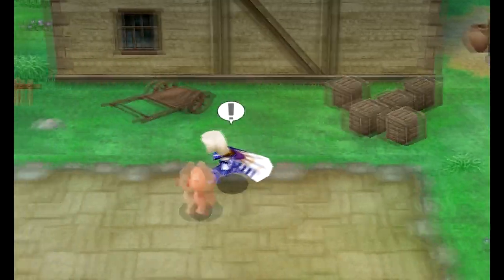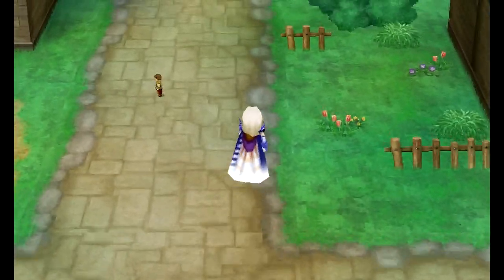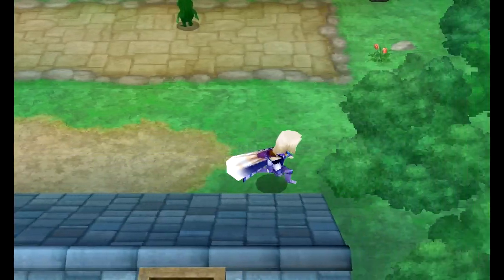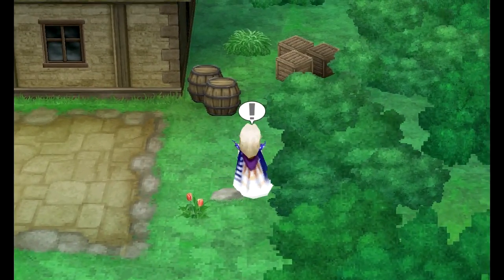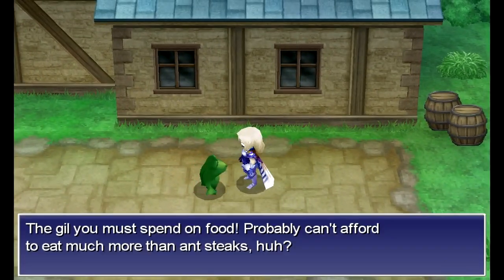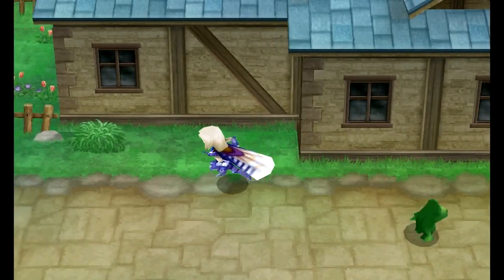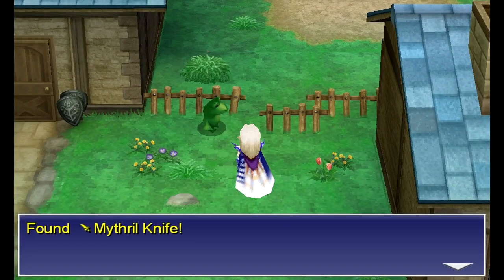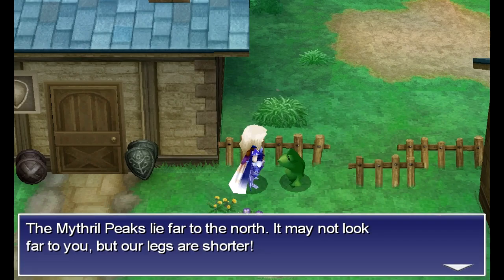There's some more new treasure here that wasn't in the 2D version of the game, so you want to look out for everything. We got a Mithril Staff. I'm going to sell that, unlike the 2D version of the game, because the healing staff actually gives you better Spirit than the Mithril Staff does now. Got a Mithril Helm. Awesome.